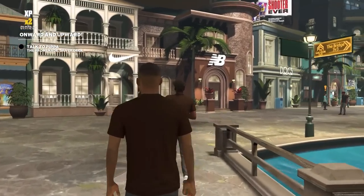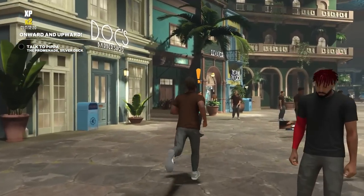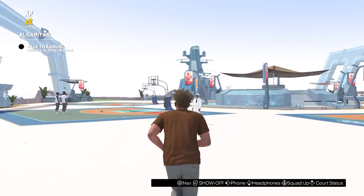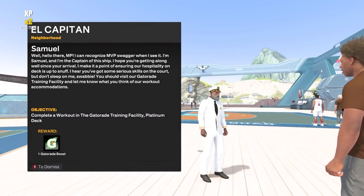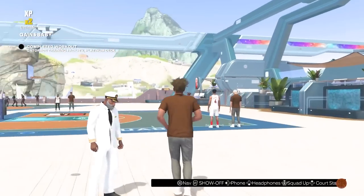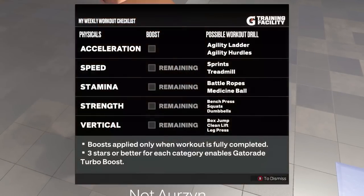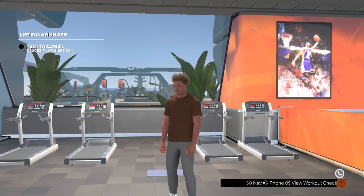Overall, these quests really do not take that long. I did Mama Mentality in about 30 minutes and Accelerator in about another 30 minutes, so it's really not too difficult at all. You will get to a point where the lady on the promenade will tell you to go talk to Samuel, and then Samuel will tell you to complete any Gatorade workout - you just have to complete one. If you've already completed your weekly workout, you can go do the reaction drill in the very back of the Gatorade facility.